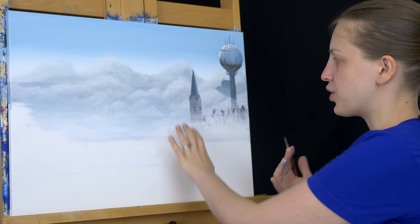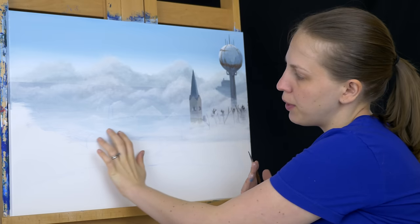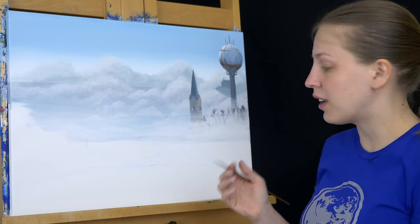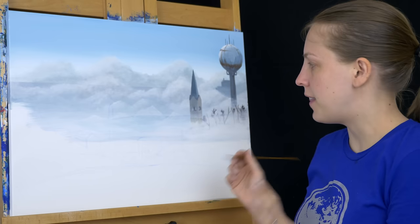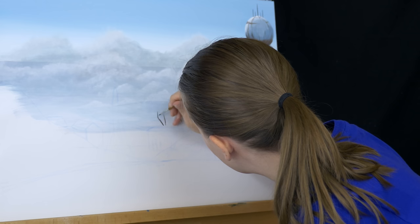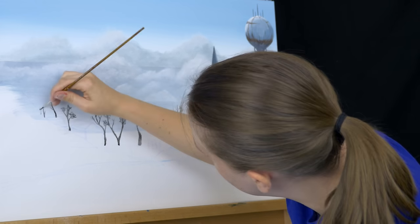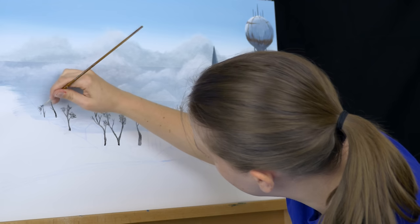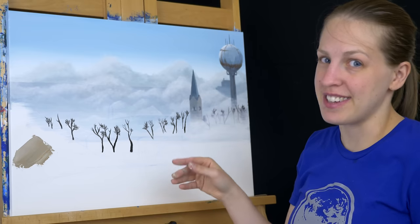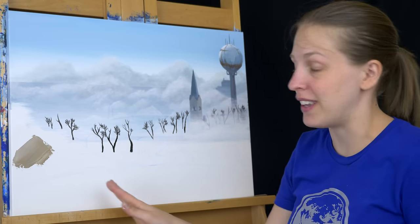My next plan is to start filling in some more trees. I was going to put some on this side of the steeple, maybe a few in front, and then just a couple kind of behind all of these buildings before I fill those in. Just like the ones over here, I'm going to use a shading gray first so it's very light, and then I'll bring a little bit of black on top to make just parts of them darker. I'm realizing that when I put the fog on top of the previous trees it smeared them a little bit, so I'm waiting on these to really dry before I do that.